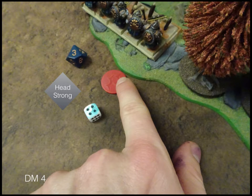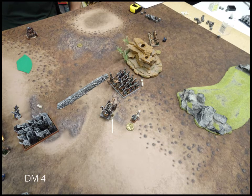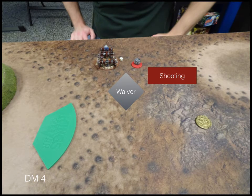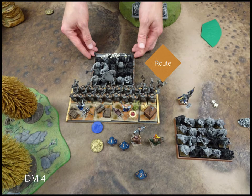My turn 4: my rangers make their headstrong roll. My shield breakers charge the iron watch again. My characters move up and out of the way. My flame cannon closes the gap with the iron guard as much as possible since he is going to get charged - I'd rather he make up as little distance as possible. In shooting, my rangers waver the bombard, and my other rangers finally route the organ gun. In combat, my shield breakers demolish his iron watch.